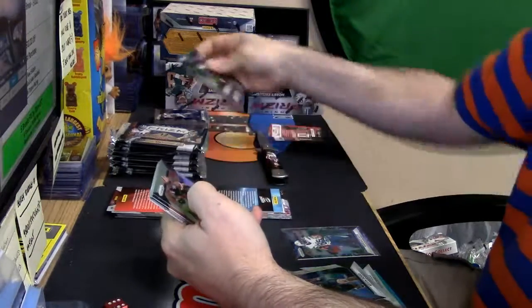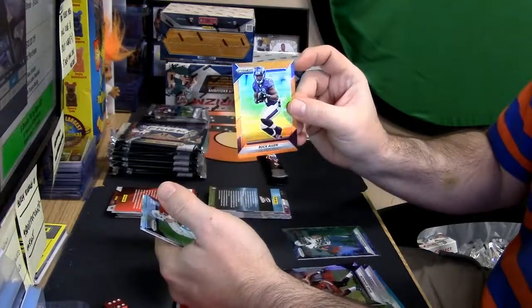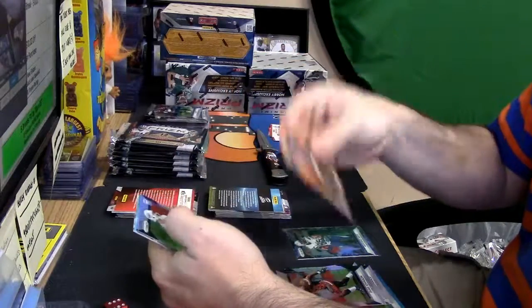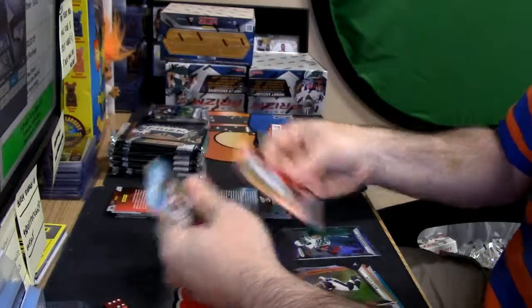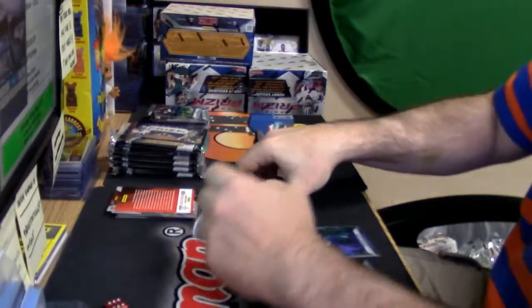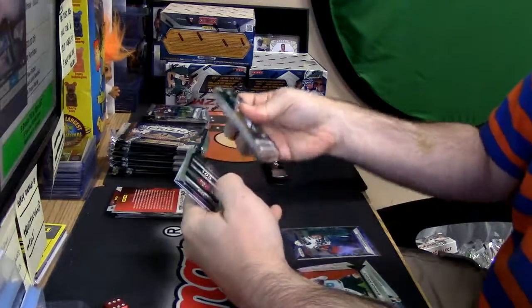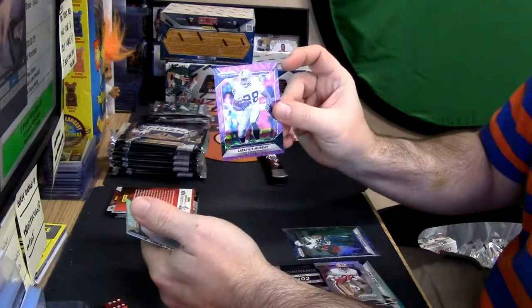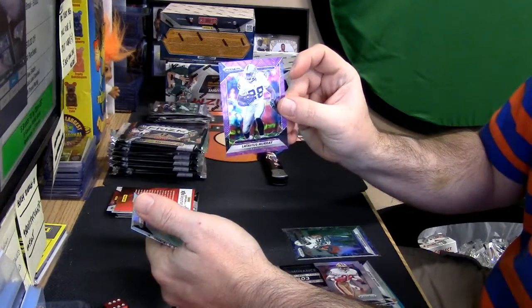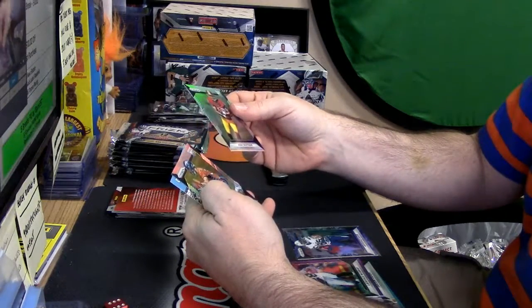Duke Johnson, refractor. Buck Allen, Ravens orange. Orange to $2.99. A Brandon Doughty and a Yaquim Grant — both Dolphins rookies. Insert Latavius Murray, purple disco. Those are $2.99. Dotson and Janovich rookies.